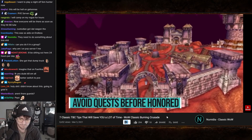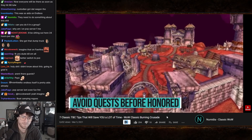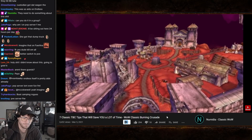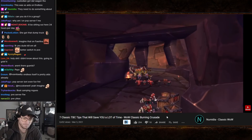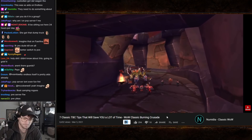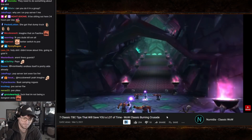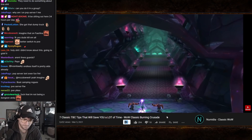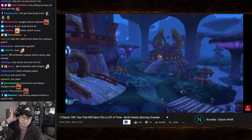Tip number three, in line with attunements, is to avoid questing in a zone until you're honored with that faction. Quests give reputation all the way to exalted, but normal dungeons only give reputation up to honored. The trap is you could do all the quests in Hellfire Peninsula, reach honored, then return to run Hellfire Ramparts or Blood Furnace and find those dungeons give you no reputation since you're already honored.